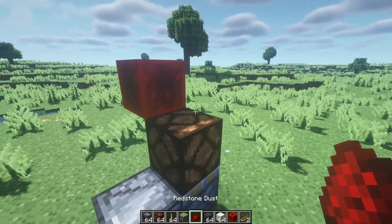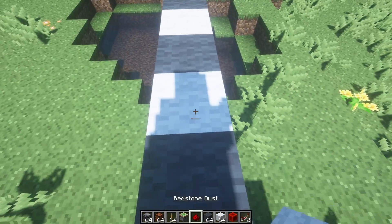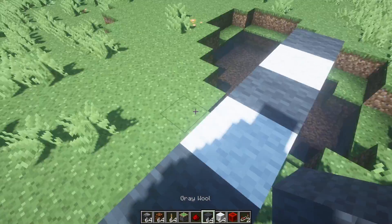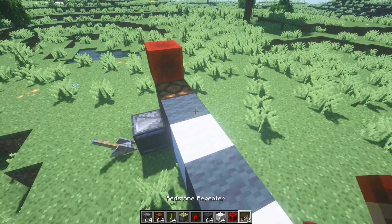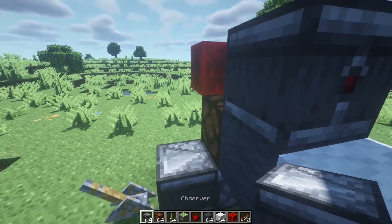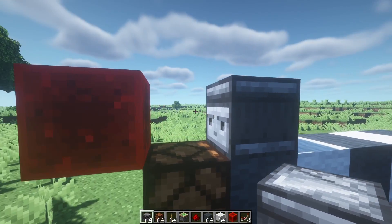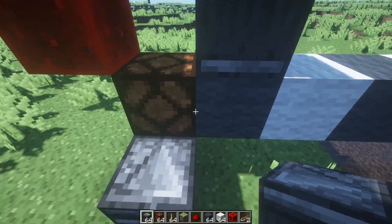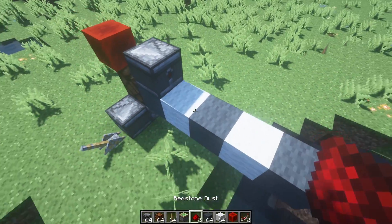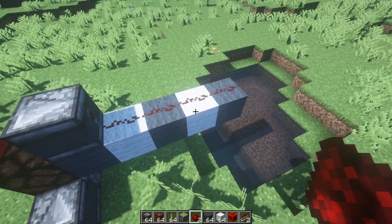I'm going to destroy this temporary block and place some more temporary blocks right here. I'm calling these temporary because you don't really need them to make the T-flip-flop — I'm just showing you as an example. Now you just want to get an observer and place it so that the 'I'm done with you' face is facing towards where the redstone lamp will be if it was one block up. Complicated, but you'll get the hang of it. Now just place some redstone — you can connect it in whatever way you want.